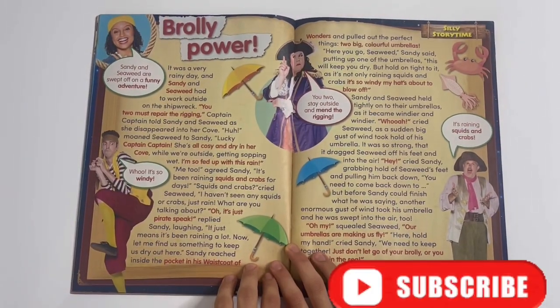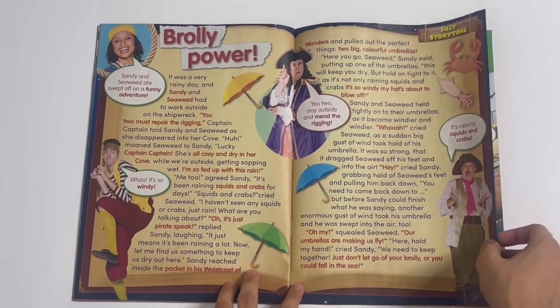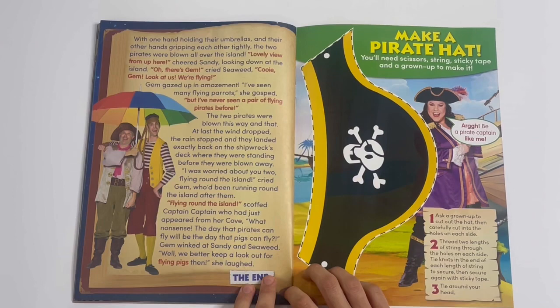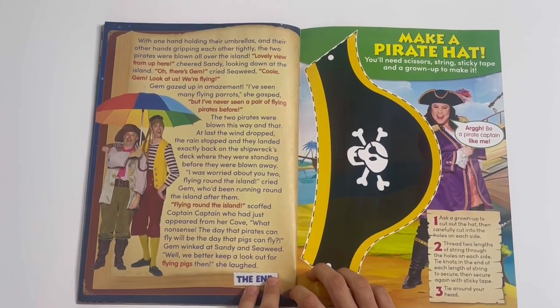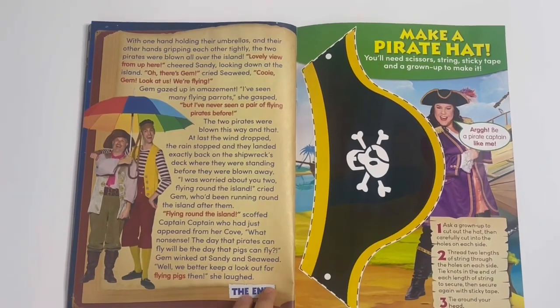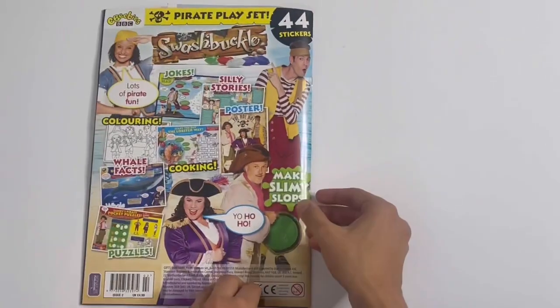Brolly Power - so this is a silly story, returning again with Captain Captain, Sandy, and Seaweed. And finally you can make a pirate hat. You'll need scissors, string, sticky tape, and a granut to make it. So that's great to make.